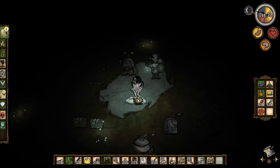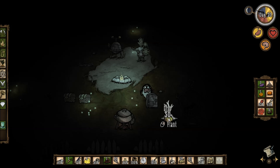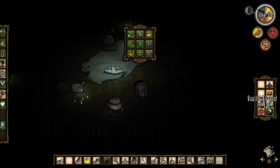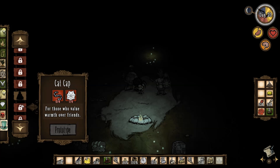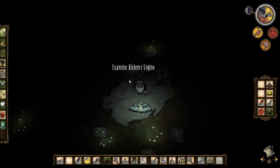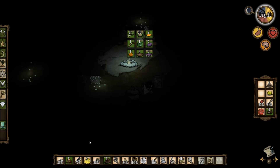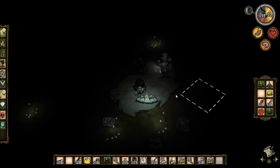Chuck this in just to even out a bit. Might cook up some birch nuts and place some. Chuck in that carrot, and this. So I actually do have quite a lot of food now. And for the koalefant trunk I can't exactly remember what I need. Let me have a look. Eight silk — okay. I think with the beard I kind of want to keep it.